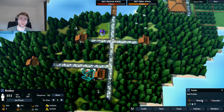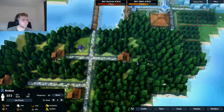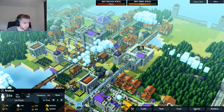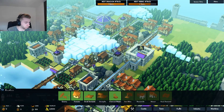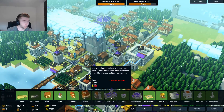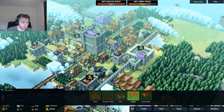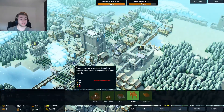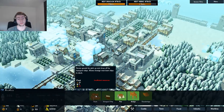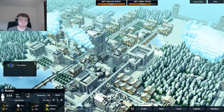Oh, that's a new option — we can rebuild stuff now. That's very convenient. Alright, so I think next time we should start looking into the cathedral as well as the dock, because then we can get a merchant to visit us every now and then, and with that we can also sell stuff, which we really need to do. We have to get money somehow.